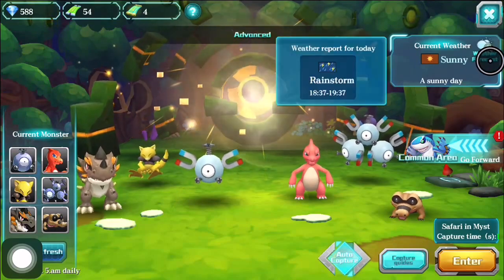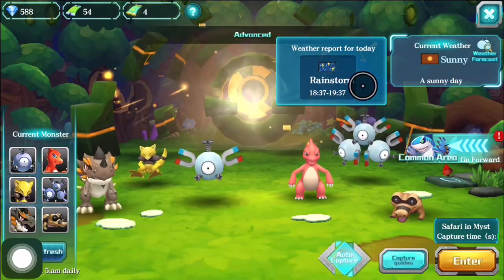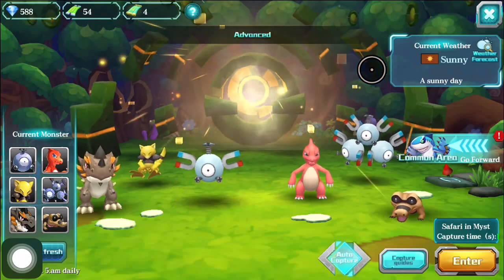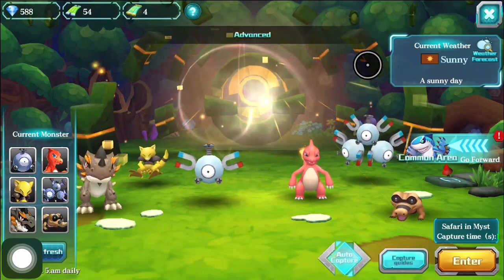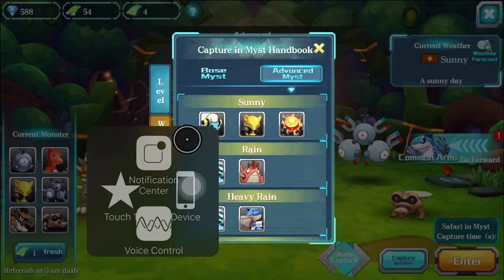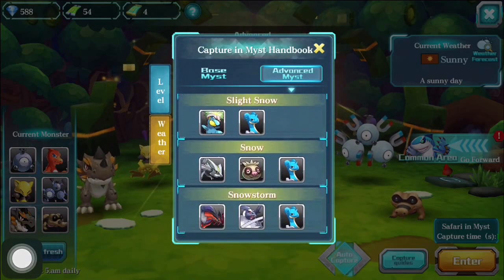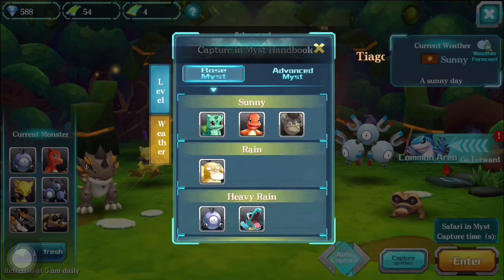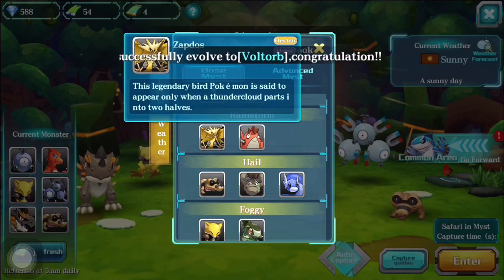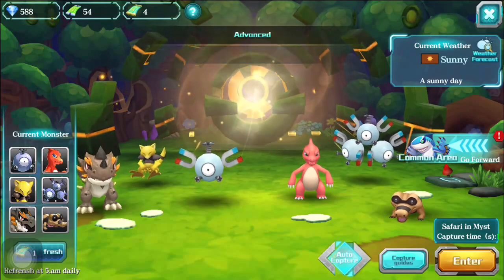The weather forecast is listed right up here. Just click on that and you'll see what weather is coming for the day — today being a rainstorm at 18:38 through 19:38. Looking at the guide to see why that's beneficial, you can track that and look down to what the rainstorm brings. Something like a Zapdos, you could come back at that time to hopefully get an opportunity to catch.